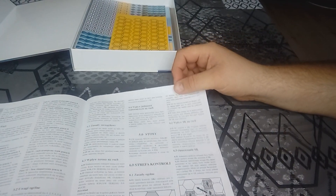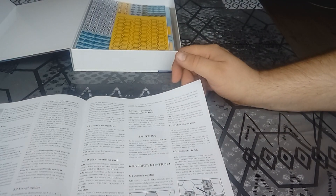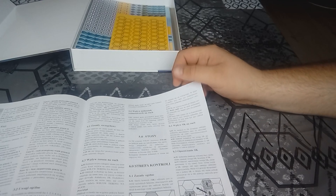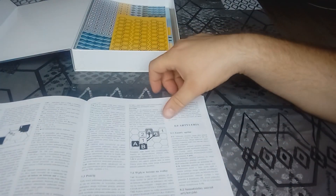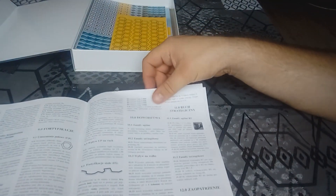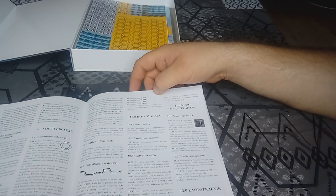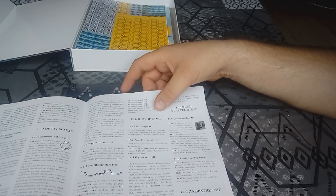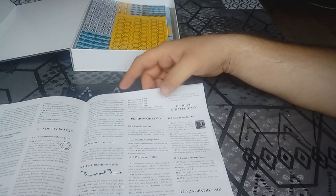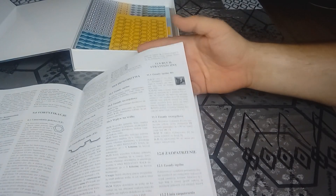Następnie tradycyjnie fazy i etapy gry, zasady ruchu, stosy, temat strefy kontroli, walka, pościg, komentarz o artylerii — tu już jest sześć, siedem stron. O artylerii tradycyjnie dużo, później o fortyfikacjach, dowództwach, ruchu strategicznym, zaopatrzeniu — kolejne strony.